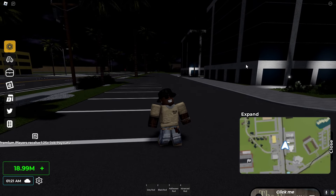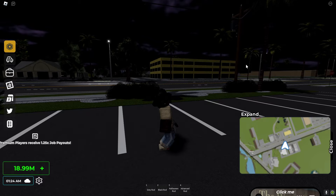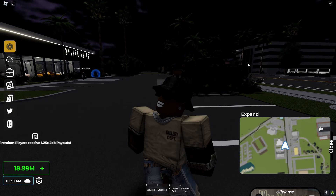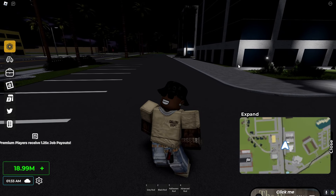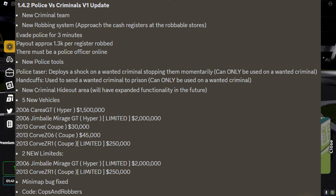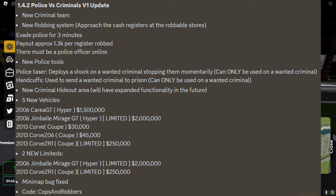What is going on guys, DK Naps here with another video. In today's video I'll be going straight to the new Jupiter Florida update. In this update they added a new criminal team and a new robbing system — for every time you rob a cash register you get like 1.3 times payout or something like that, so you get a good amount of money for robbing registers.